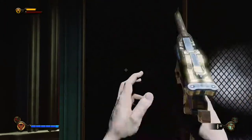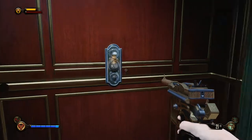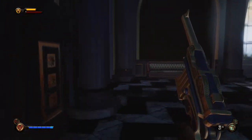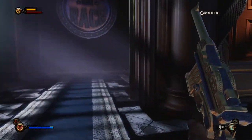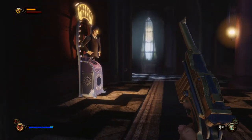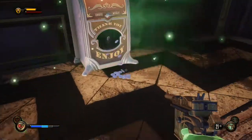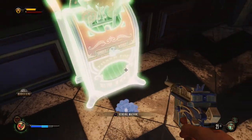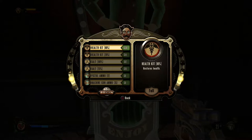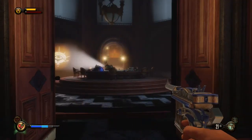I wanted to reload but somehow pushed the button instead, so Booker pushed the button - there we have their tagline again. It's autosaving, which is good. That's just a dollar bill machine, right? This is just gonna give me money - yay, jumping for joy. That wasn't a lot, was it? Could buy some stuff but I'm not going to.